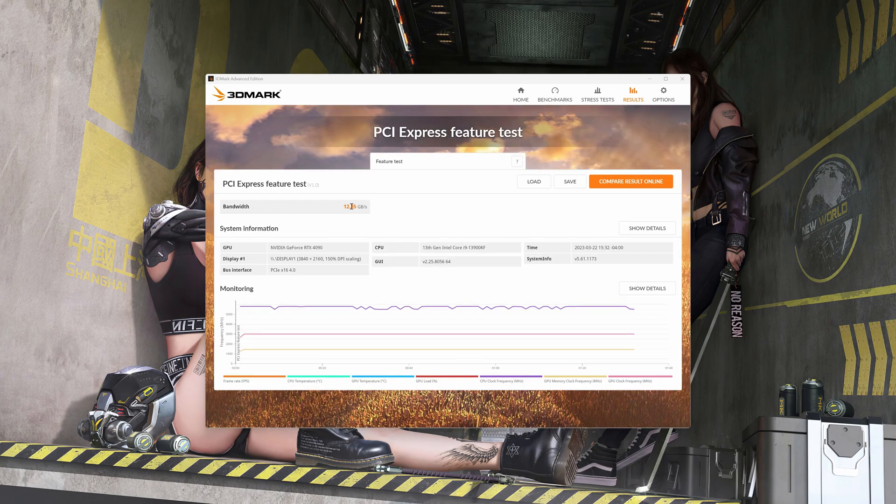Here's our PCI Express feature test. There's our bandwidth — and I think we figured out our problem and why we are a little behind people. That's only half of what it should be. That's because I've got a damn SSD drive in the top slot. So if anybody's getting not great performance, that's probably why. If you have an SSD populating in the top slot, it only makes your top GPU run in 8X mode. So I need to move that ASAP.